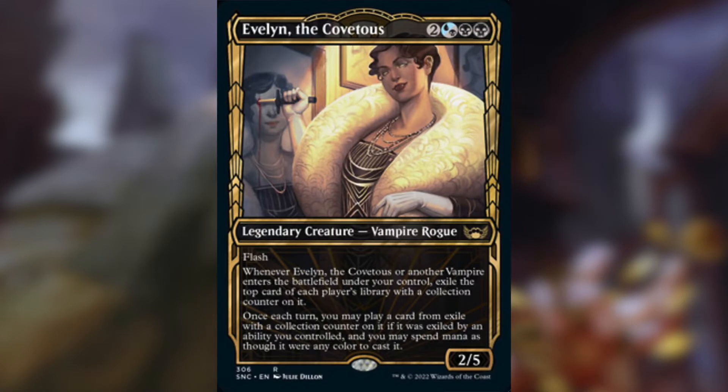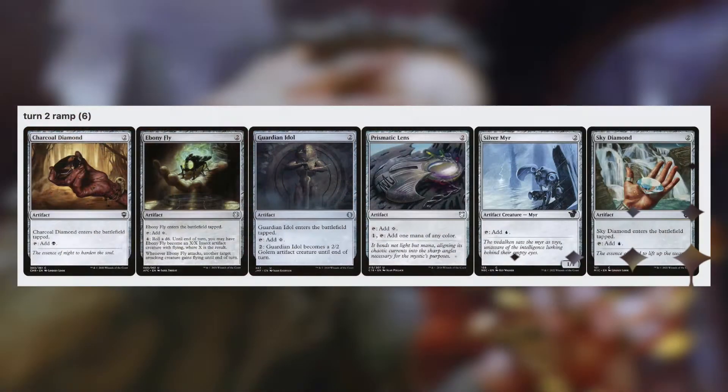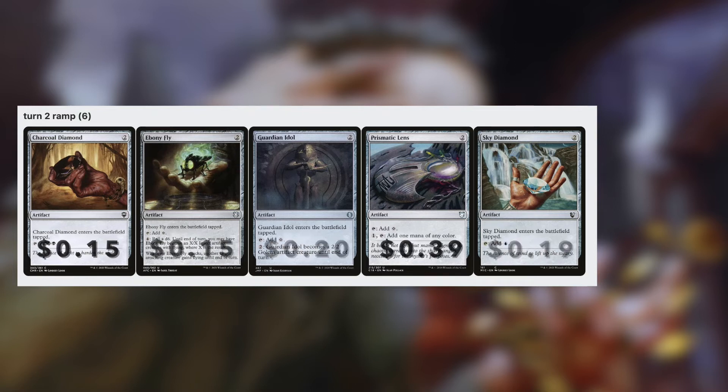But in order for those to do anything, you're going to want to cast Evelyn first — and how do you do that? You ramp into her. At 2 mana, we have Charcoal Diamond, Ebony Fly, Guardian Idol, Prismatic Lens, and Sky Diamond. These are all pretty cheap; even the most expensive of them, Prismatic Lens, comes in at under 50 cents. And if one of these is in your opening hand, it puts you an extra turn ahead of the table.